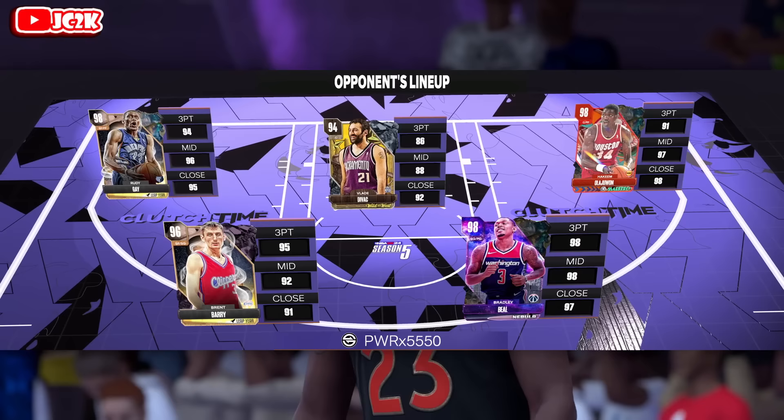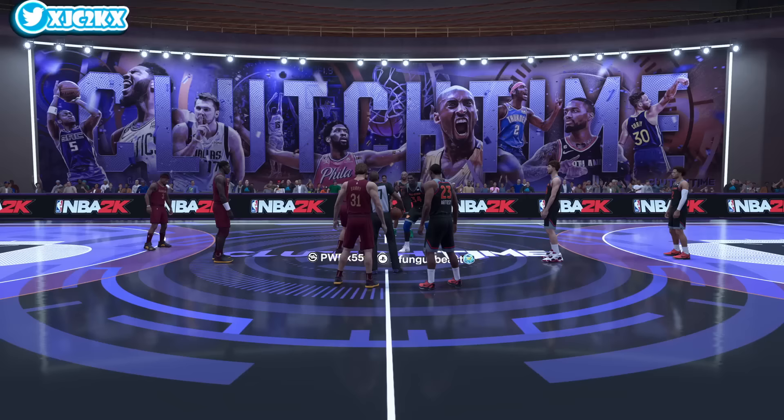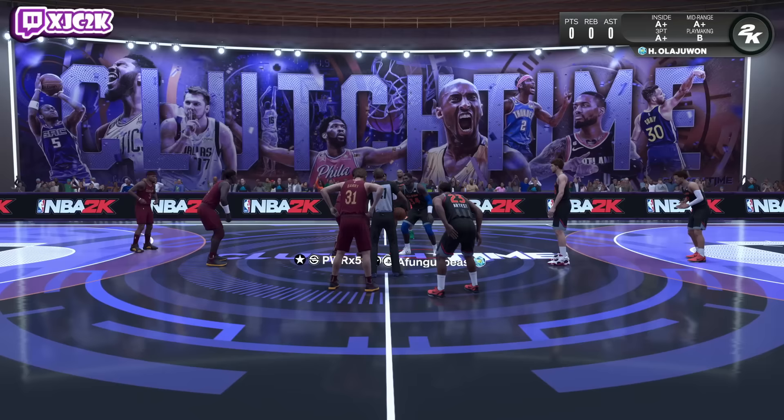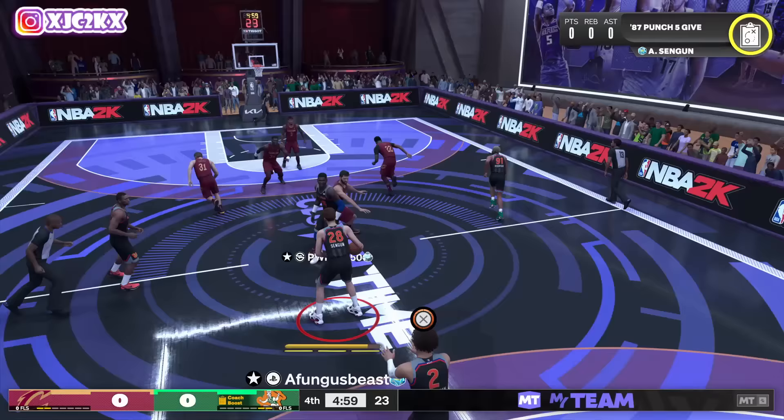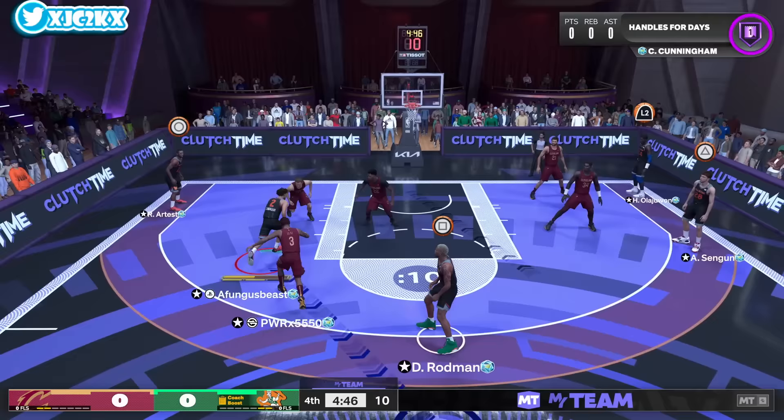Our opponent is PowerX5550 and he's got a very strange team honestly — Hakeem, Rudy Gay, and Brad Beal, three Opals. Brent Barry not bad, Vlade Divac awful card. Very strange that he has Vlade Divac in this lineup because the rest of his team honestly isn't bad. Brent Barry has good sigs and a good release — just overall a very solid card. I almost shot the ball there with Cade, I was trying to call for a screen with Rodman. Pick and fade me Rodman.